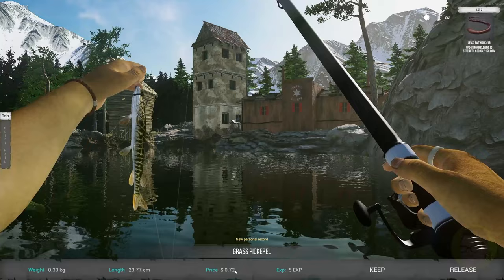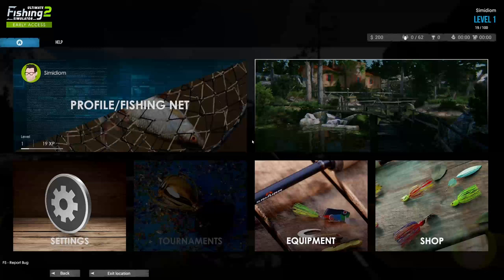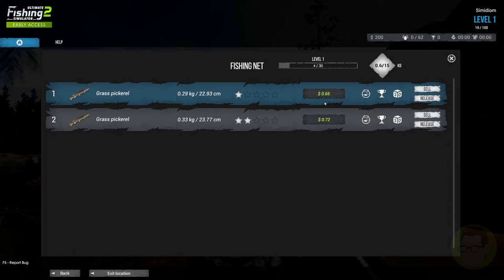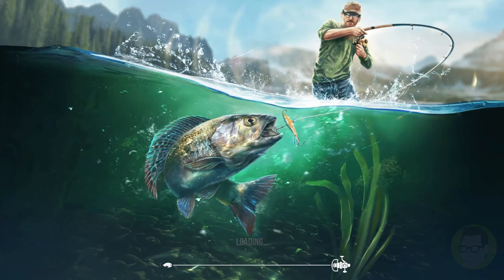We got a fish — a Grass Pickerel worth 72 cents. Let's keep it anyway. In the fishing net we've got a Grass Pickerel at one star and a two-star fish. I want to keep the Pumpkin Seed for the aquarium — let's throw that one in the aquarium, sell the Grass Pickerel, and exit the location.